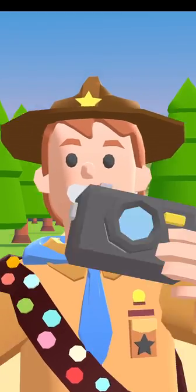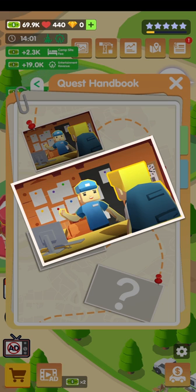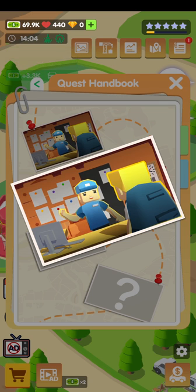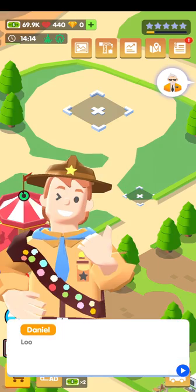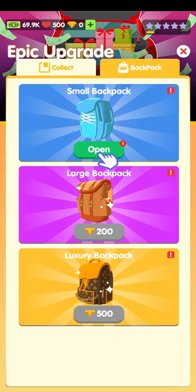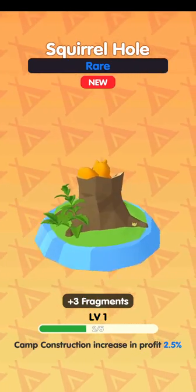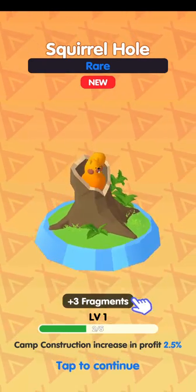I'll call that episode one — done the little tutorial. I'm enjoying it; it's a nice little fun game with a big wad of money coming in. The adverts are a bit of a shame unfortunately, but we'll see how much they get in the way. Quest handbook done. There's a new feature unlocked — upgrades and stuff. I've apparently got a small backpack; let's open it. A squirrel hole — camp construction increases profit by 2.5 percent.